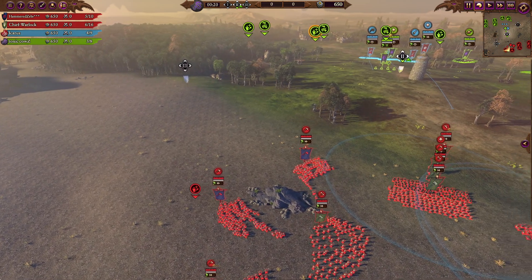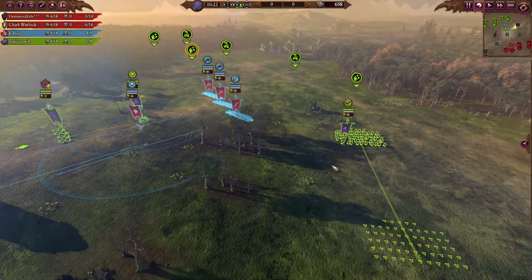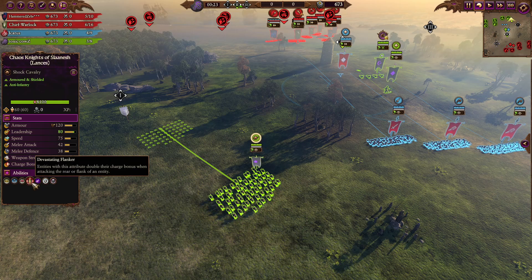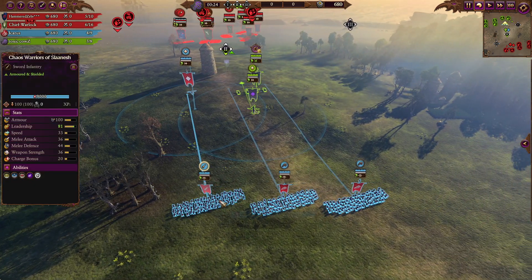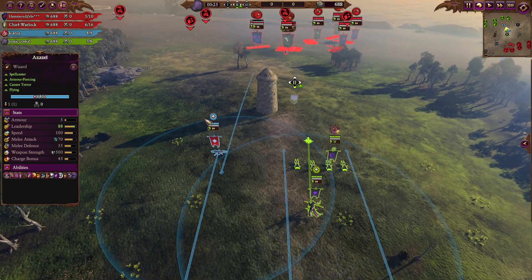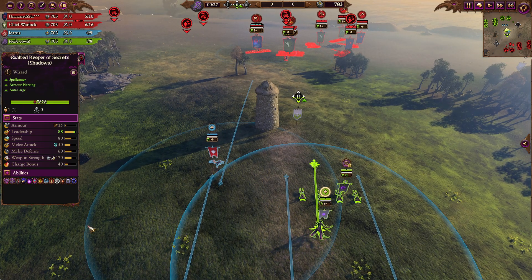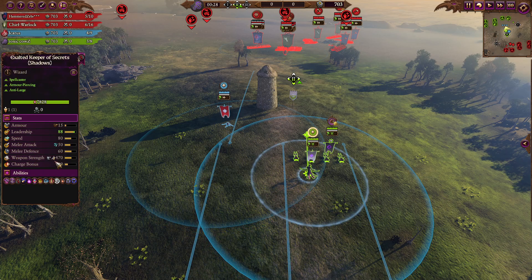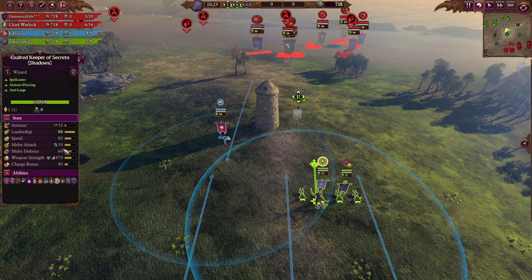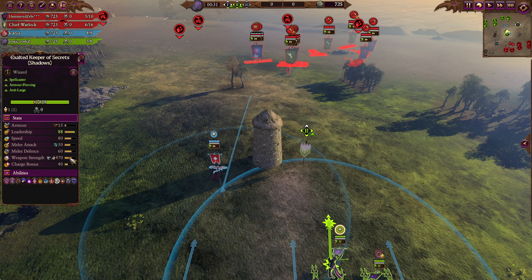Curious how Slaanesh will crack that, because this side only has Marudos and maybe Slaanesh can just outmaneuver them. Slaanesh on the other side has an Evertalon build: lance knights with 80 charge bonus and Devastating Flanker, able to double that with a back charge. Some hell scourge chaos warriors, and two super expensive lords — only one can be legendary and only one can be a caster. The Exalted Keeper of Secrets is a fighter piece with Devastating Flanker, for cycle charging and mulching large units.